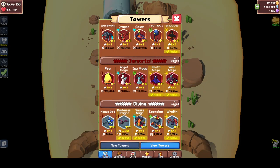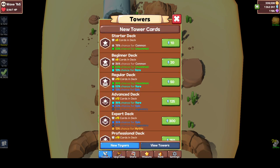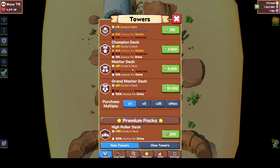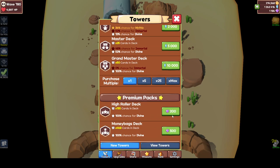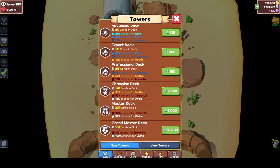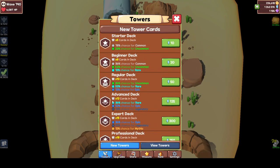Regarding card packs: if you go to new towers, you can buy all kinds of card packs. You can buy premium packs as well, but I wouldn't recommend buying them with gems — you can do much better stuff with gems. That's basically how you buy cards.